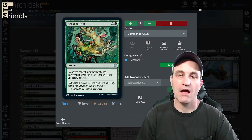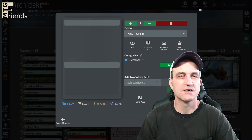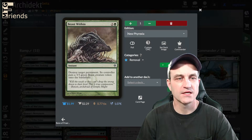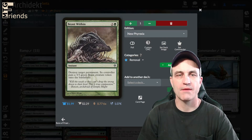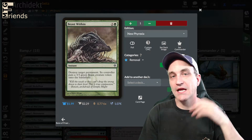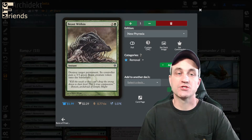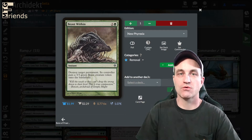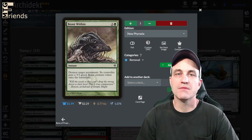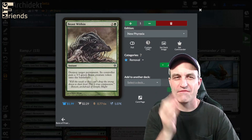Beast Within — I like the new Phyrexia artwork. Destroy target permanent — that controller puts a 3/3 beast creature token onto the battlefield. This is super helpful. For instance, my buddy was playing Sliver Tribal and I was able to Beast Within his Sliver Legion, which was making all his slivers huge. Got rid of that super important piece for his synergies. Do not forget how effective Beast Within is.